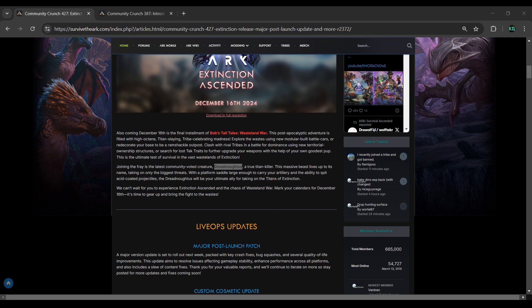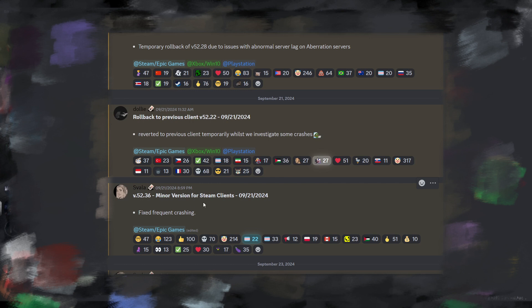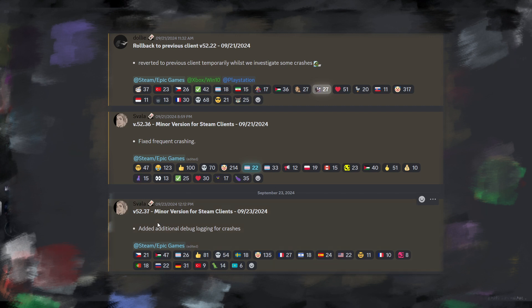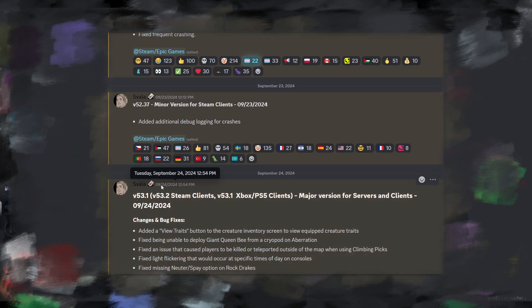Let's go through some of the latest patches. On the 19th they pushed out a minor version for servers, then rolled it back because they were having lag issues on Aberration. They then rolled back the client version too, reverting to a previous build. Then they had a minor version for Steam clients that fixed crashing. On the 23rd, four days later, they added additional debug logging for crashes — that was Steam client only, nothing for consoles.